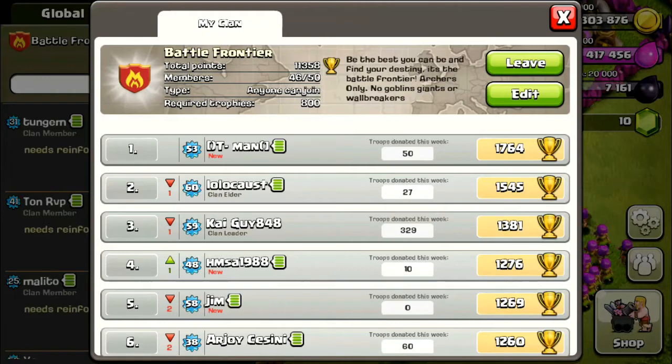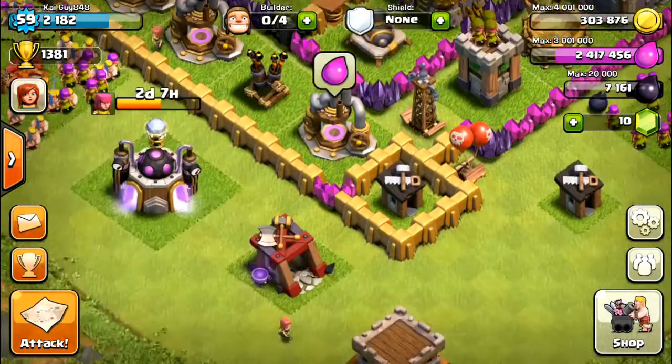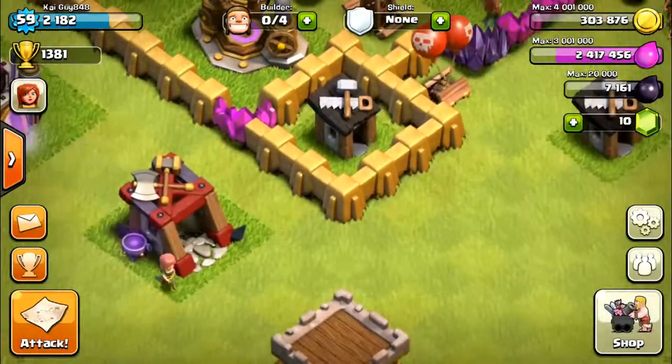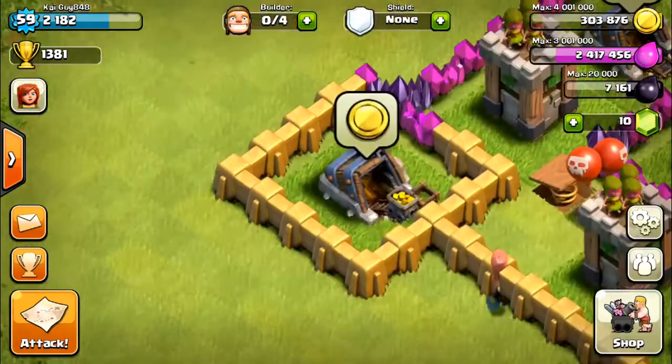I'm currently number three in the clan. You can join on donations, so if you like to donate please join us — we're looking for new members. Right now we're doing pretty good, we have over 11,000 trophies. We want you to donate archers or barbarians — preferably archers — but please don't donate goblins or wall breakers. Sorry about the flutter with my recording, my computer's glitching out.